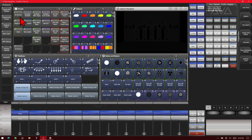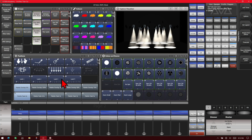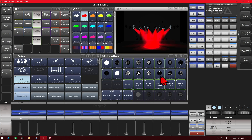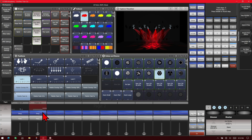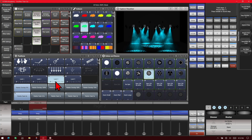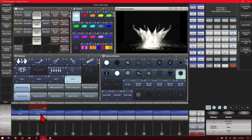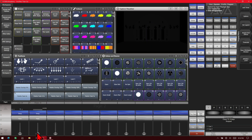We can also do it with a chase. We'll select our BMFLs and give them a locate, a position, a color, and throw a gobo in there for fun. We hit record twice and select an empty fader to make this our first step. Then we change our position, gobo, and color to build additional steps — repeating this process a few more times, including one step with no color.